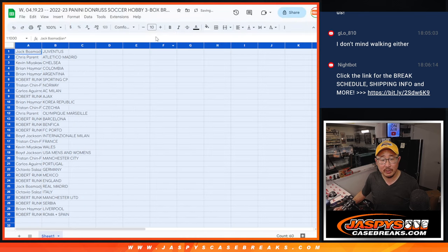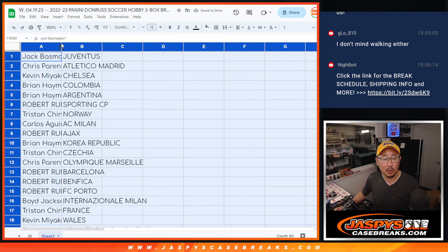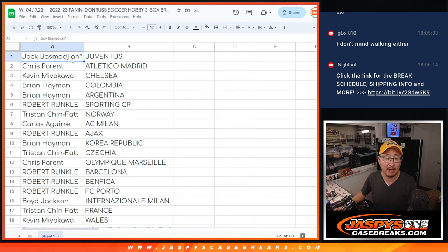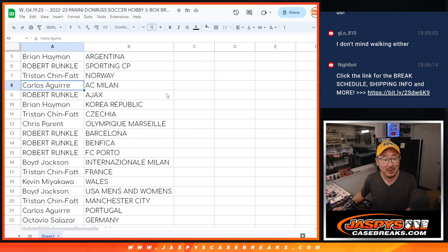Now, trade window is open. And just remember, for example, Erling Haaland will have cards of him in a Manchester City shirt and in a Norway shirt — there are two different spots right there. Just keep that in mind. Jack with Juventus. Chris with Atletico Madrid. Kevin with Chelsea. Brian with Colombia and Argentina. Robert with Sporting CP. Christian with Norway.